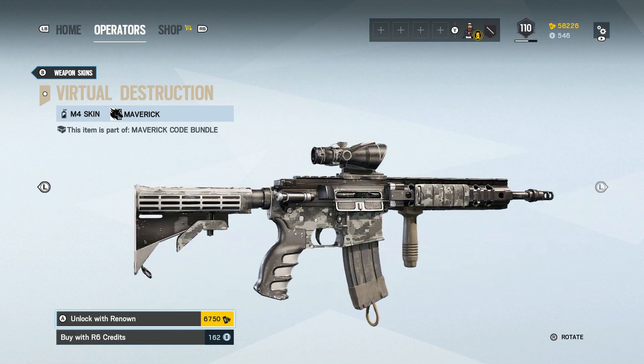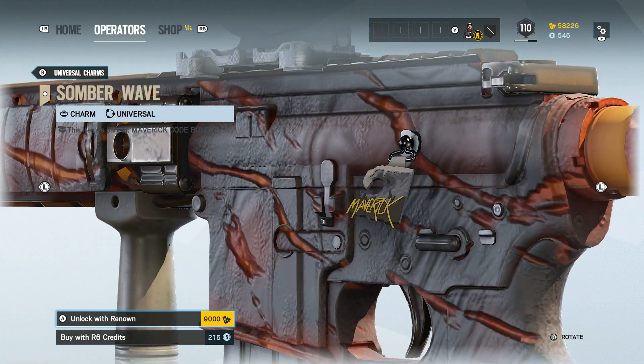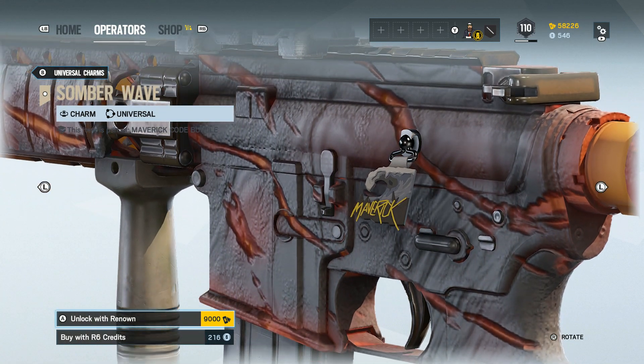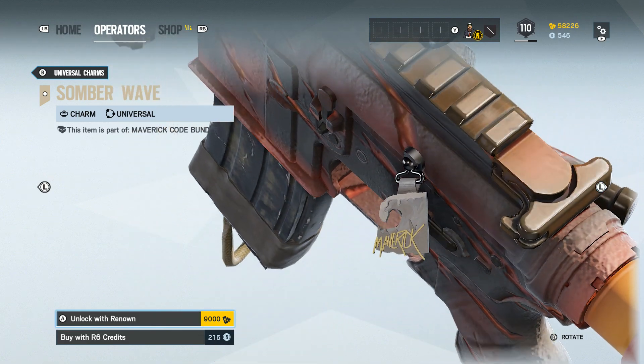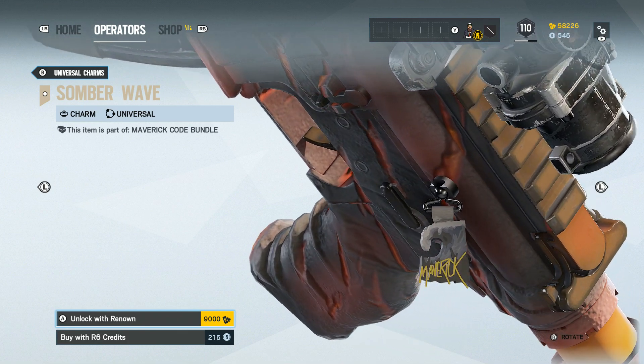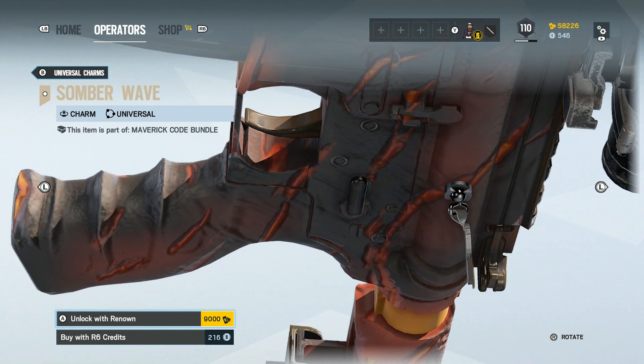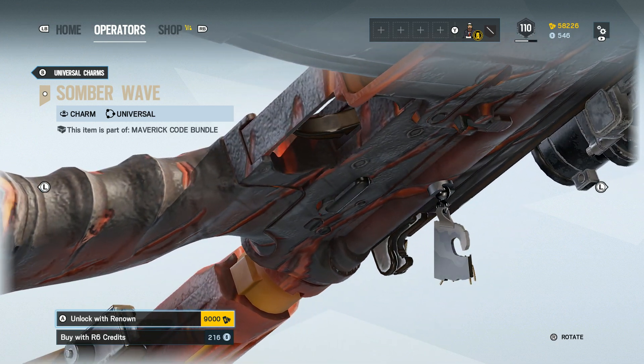Lastly, within this bundle as with most, we have the Somber Wave Charm. I've got to say I'm not really feeling this one — it's okay, you've got a big wave crashing over, it looks fierce, but it's not really my cup of tea. Anyway, there are the details for this new bundle: the Maverick Code Bundle, available now in Rainbow Six Siege.